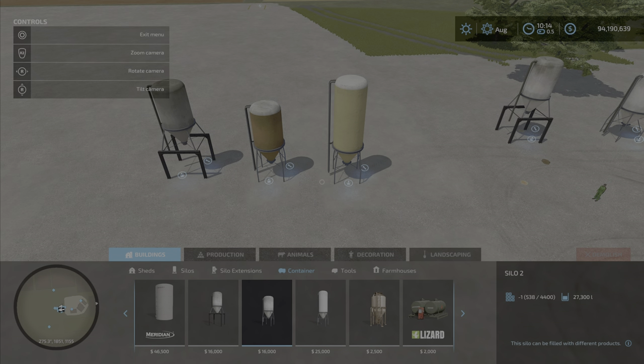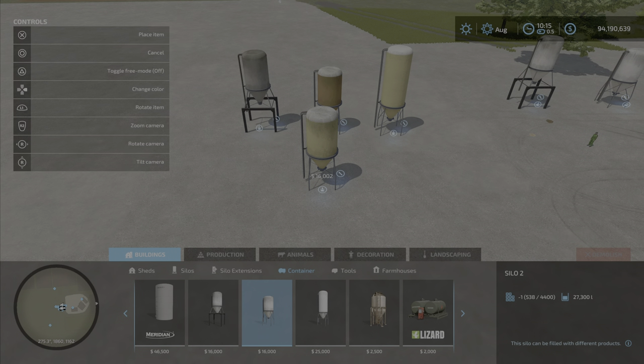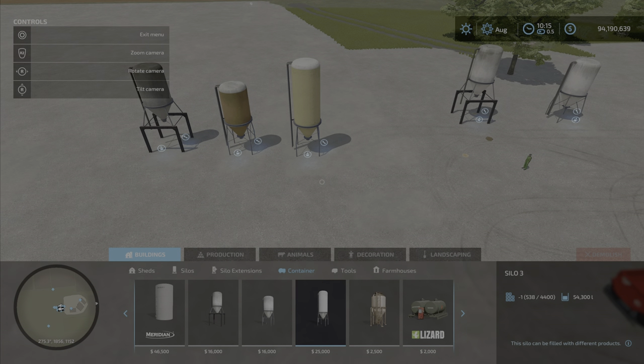The next one is silo two, which will only hold either seed or mineral feed — not both, just one or the other. That also has the same type of color options. And silo number three contains seed or mineral feed as well.